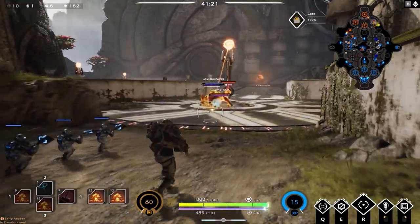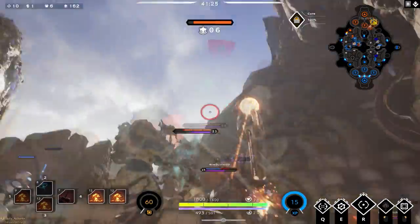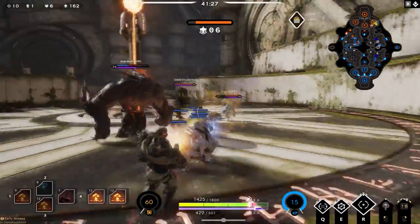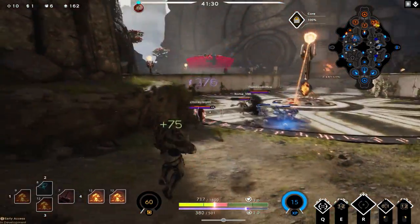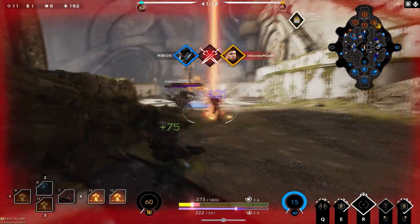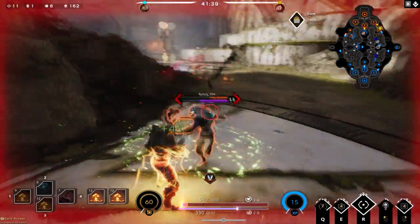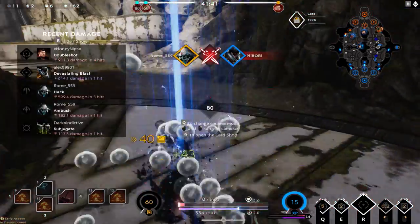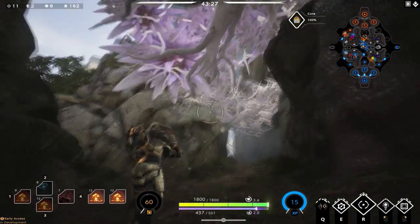Let's check out one of my deaths — good to learn from. We're pushing the inhibitor on the right side. Chimera jumps in, I use Move Along to push him back, then I get engaged and ulted by enemy Murdock. I shoot at enemy Twin Blast a couple times and jump around to dodge, hitting him for 421 damage to kill him. Unfortunately I get stunned by enemy Severog, which leads to my death — without that stun I would have killed them both.